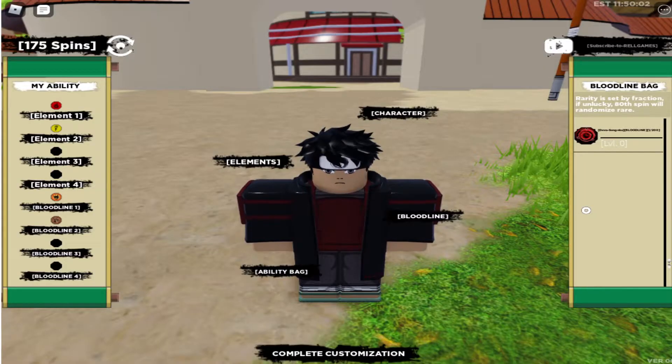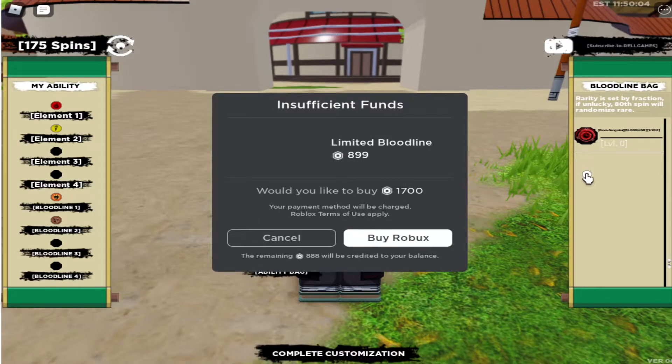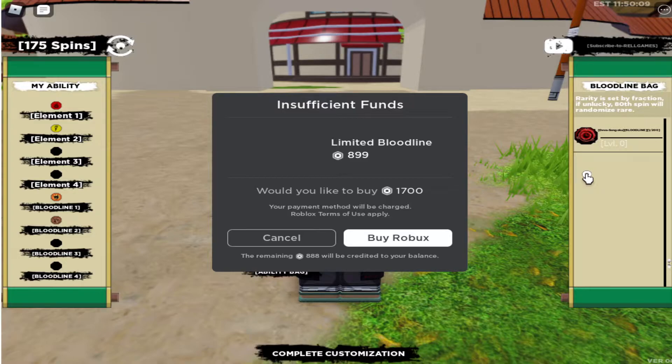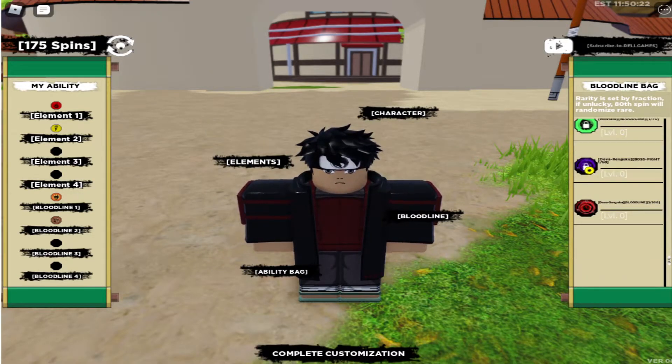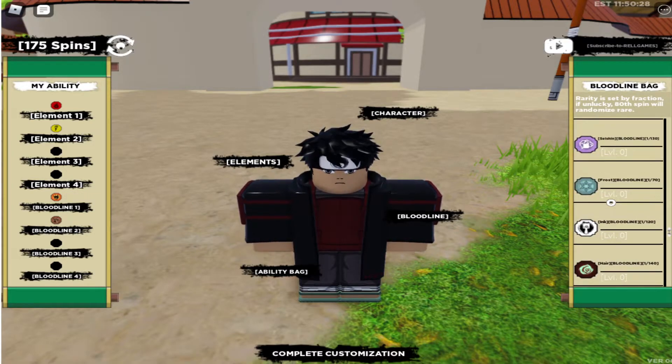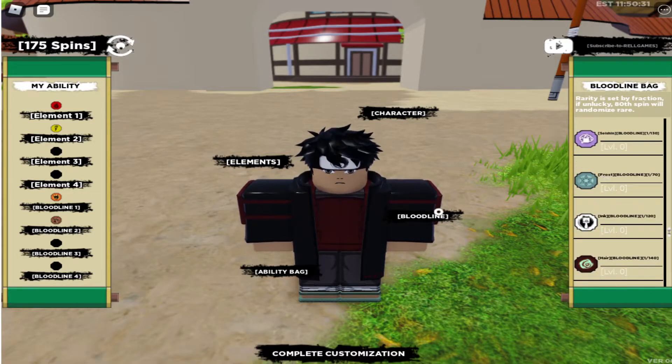Thank you guys. I'm gonna buy you — what? It's 899. Would you like to buy? 900 bloodline — 900 Robux. You want me to buy a bloodline? A limited edition bloodline? How come I have frost? I think I got it from the last time I played. Let's spin guys!